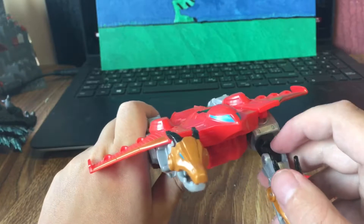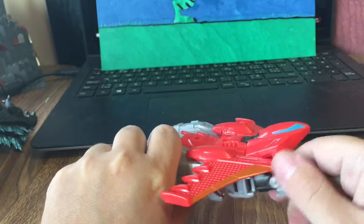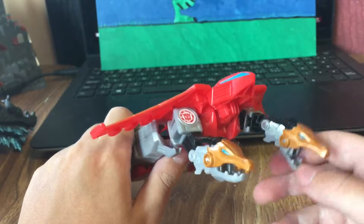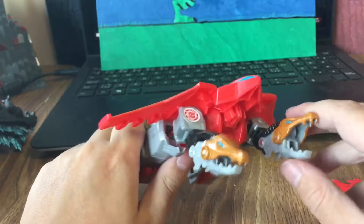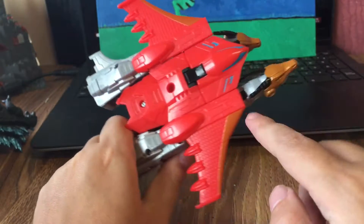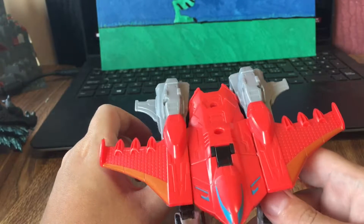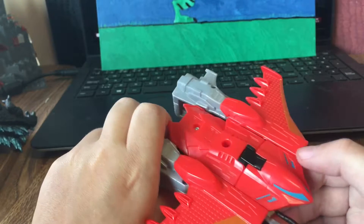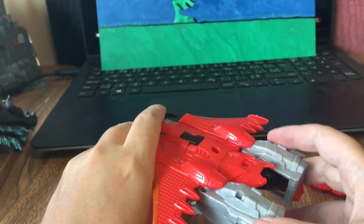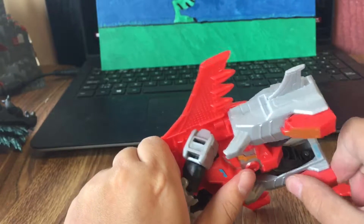You can also untab the dragon heads from here and they just tab back into place. Then you can untab them and put them down to have a bomber with two dragon heads on the bottom — pretty cool. I really like the scaling on the wings. The orange color here is supposed to be gold, but it's orange. With the cockpit, there are some blue windows and some blue spots — not sure what those are for. Here's the back with the engines and his legs.